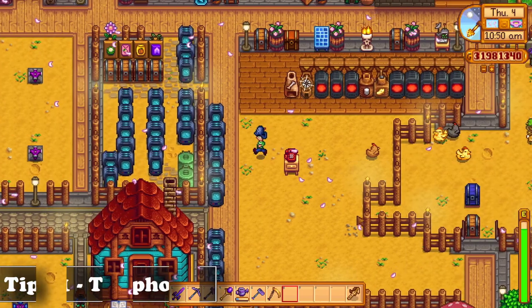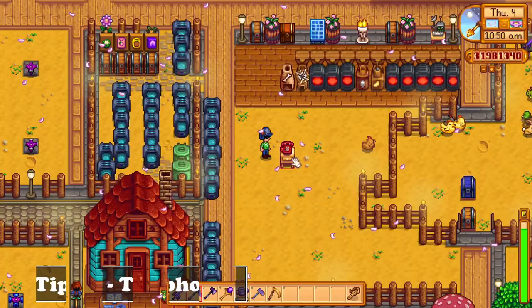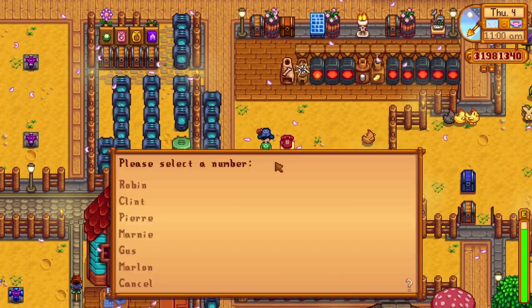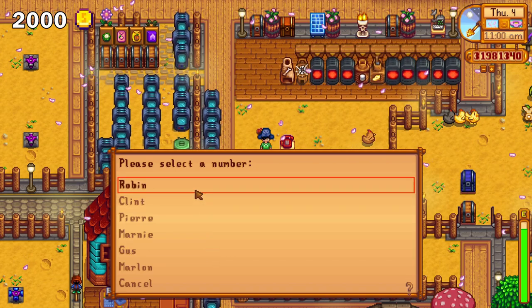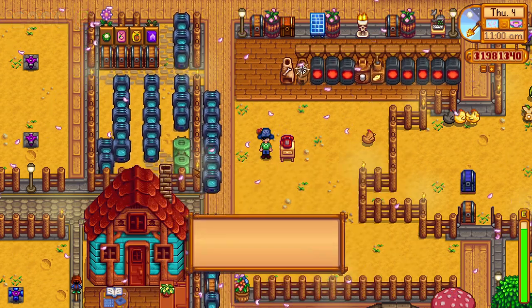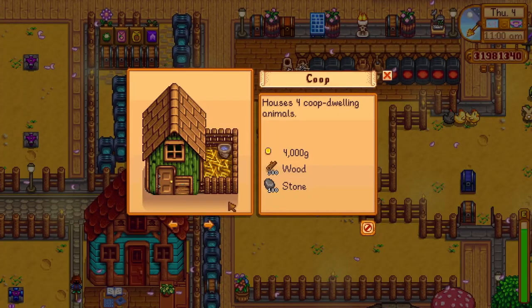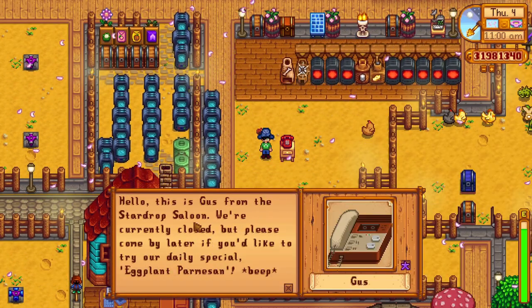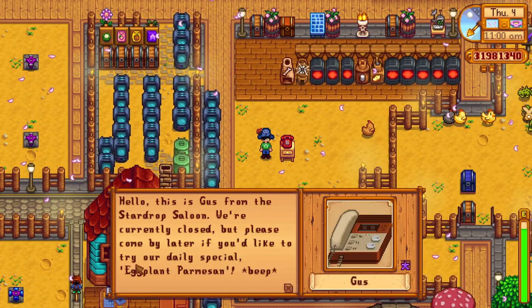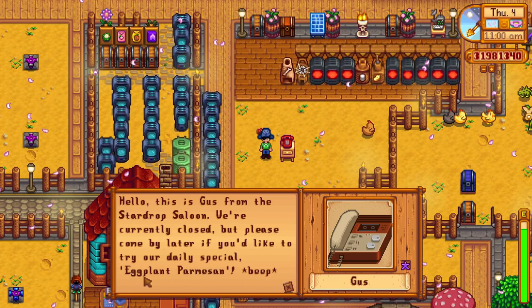The first tip was added in the 1.5 update, and that is the telephone. You can buy the telephone from day one from Robin's shop, which you can use to contact all of the merchants around town to know if they're working and to also check their wares, which is super helpful. You save on time you would have spent otherwise going there. And for Gus, you can even find out the daily special, which can also save you time.